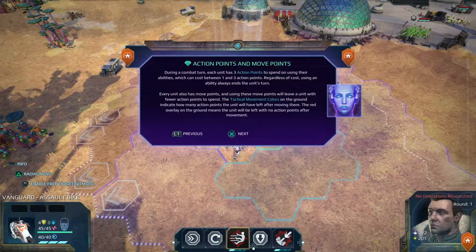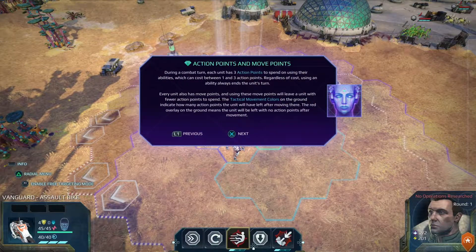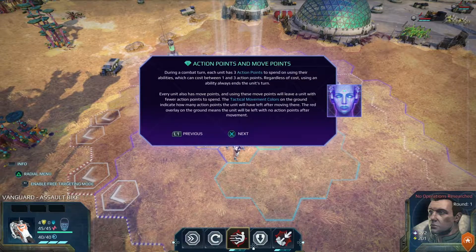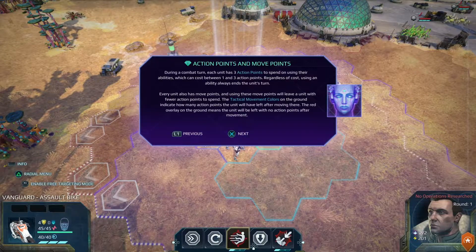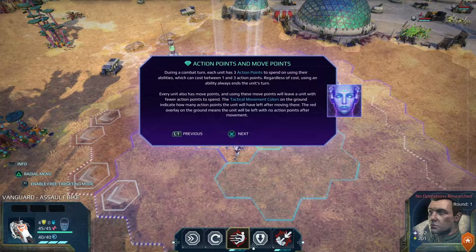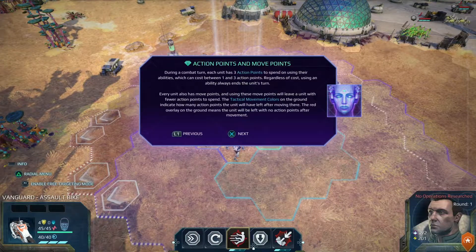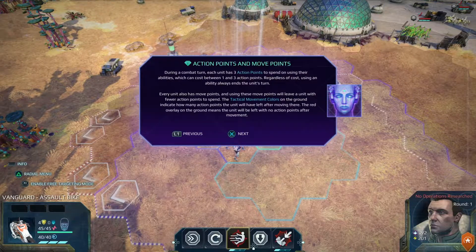During a combat turn, each unit has three action points to spend on using their abilities, which can cost between one and three action points. Regardless of cost, using an ability always ends the unit's turn. This is fairly common in these types of games — you have a certain number of action points used up by doing things or by moving, so if you move too far you won't be able to perform an action.